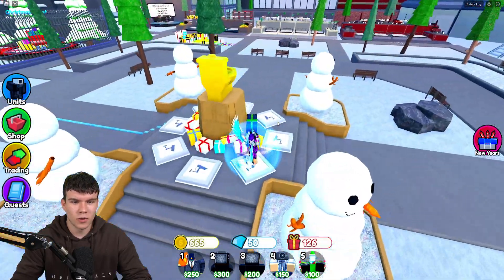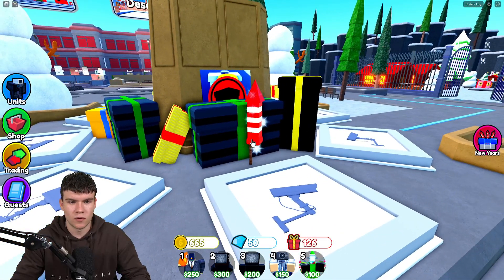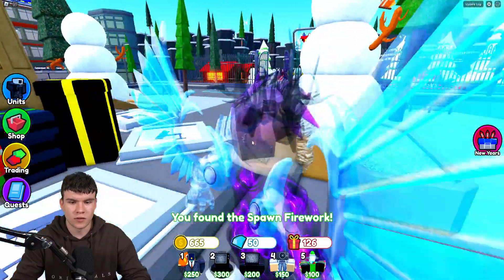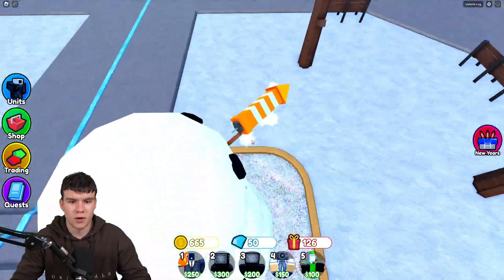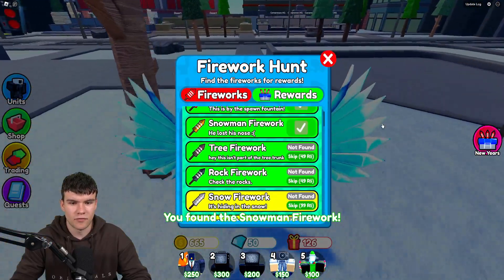The spawn firework is this red one over here, right by the spawn fountain. Click on the firework and there we go — we've found the spawn firework. Next, you're going to find another firework on top of the snowman. Claim that one over there. There we go — we've just found the snowman firework.